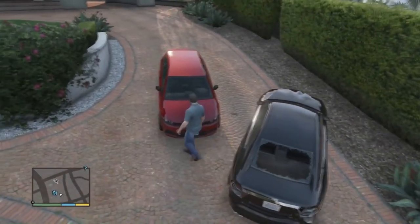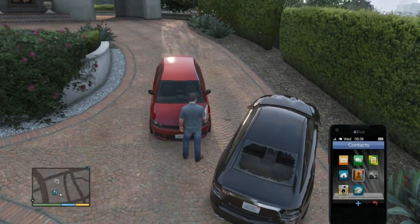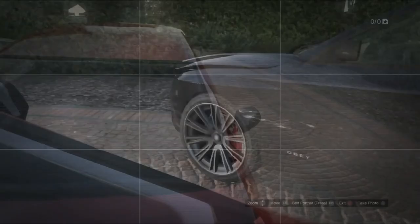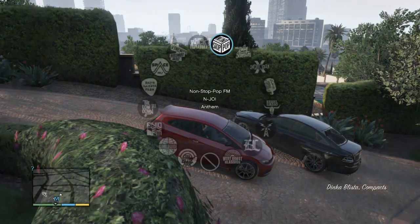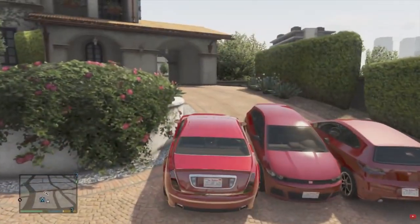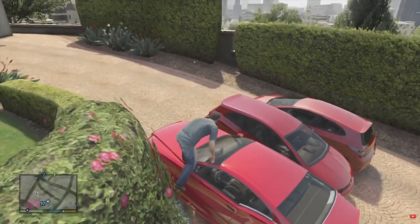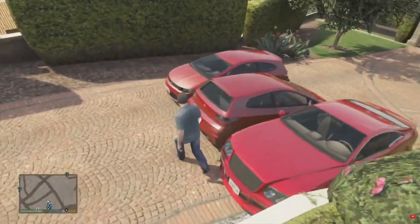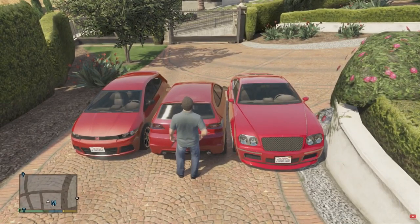If you play the very first version 1.0 on PS3 or Xbox 360, you can use the camera trick to teleport inside it, which involves going either in front or to the back of the car, opening your phone camera, and while it opens up, pressing the enter vehicle button. If you play any version after 1.0 all the way up to 1.27, you can park two vehicles next to the Blista to block its doors, and pressing enter vehicle in front of it teleports you inside.